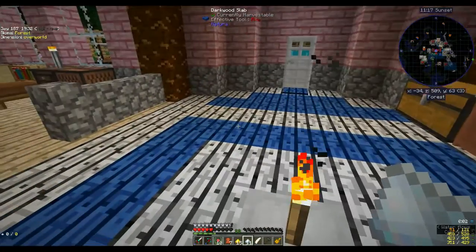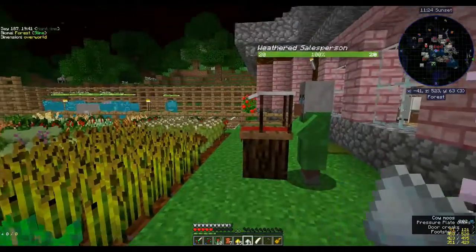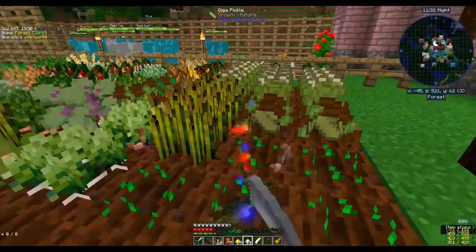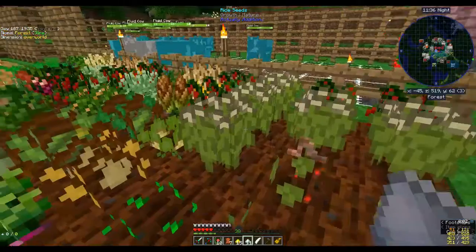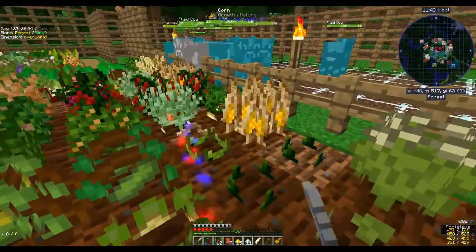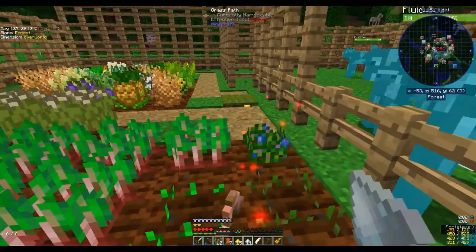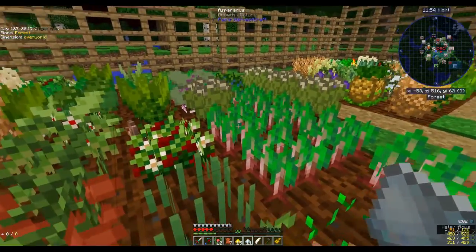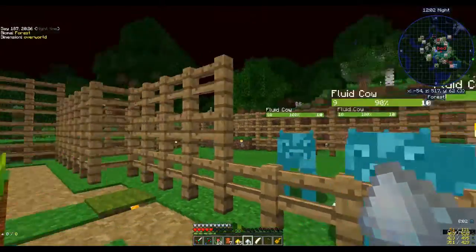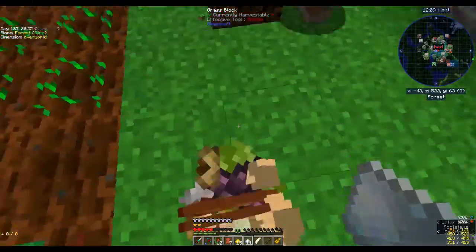I've noticed that every so often I would be hungry but then I'd stop hurting from the hunger. And it's a blood moon — I've come out, let's tempt fate. Let's demolish the crop, shall we? Just to show you my garden — it's a blood moon because the sky is red. Nothing's rushing me; I've torched up pretty much half the countryside. If you look at my mini map there are lots of mobs surrounding me but they can't get me, which is kind of cool. Let's go back inside, I'll have to replant some of this stuff later.